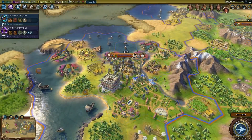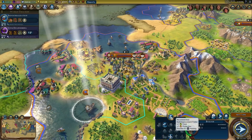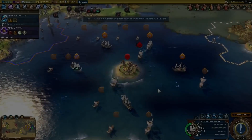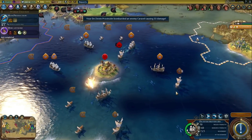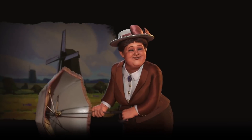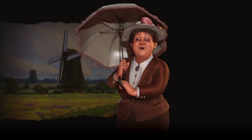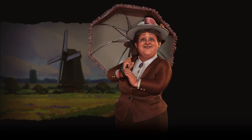Dutch ingenuity means coastal tiles are just a polder away from vast, bountiful fields. No longer are you locked to the land you've been given. Cultivate a rich trade empire and watch your kingdom flourish. But always keep your warships at hand to protect your shores. Will your trade network turn foe to friend? How will you lead the Netherlands in Sid Meier's Civilization VI: Rise and Fall?